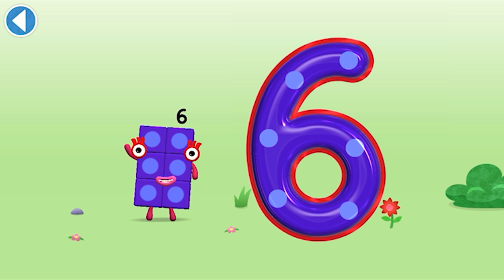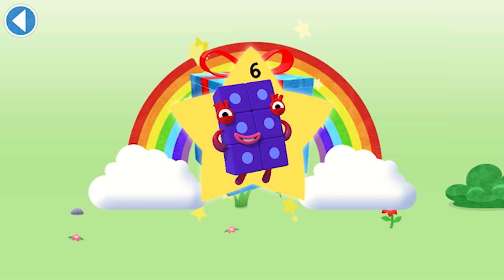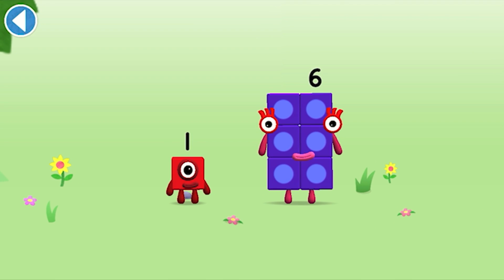Well done! You've unlocked a sticker. Which sticker will you choose? You can choose another sticker next time. Amazing! Play again to unlock another sticker. You're about to meet number block seven.